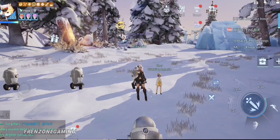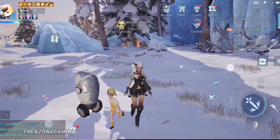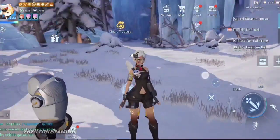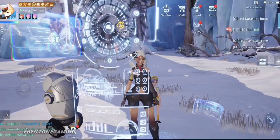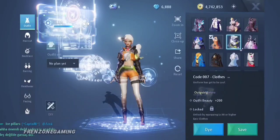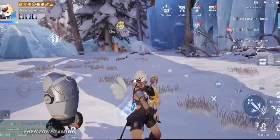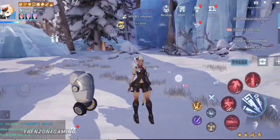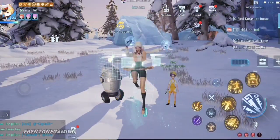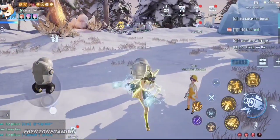How you can get this bug to work: whatever clothes you're wearing, switch to the Visionary class. After switching, go to your wardrobe and pick any other clothing you want. Once you've done that, save the image. For your normal mode you'll have your new clothing, and once you tap the last key up here you'll switch back to the clothing you were wearing in the previous class.